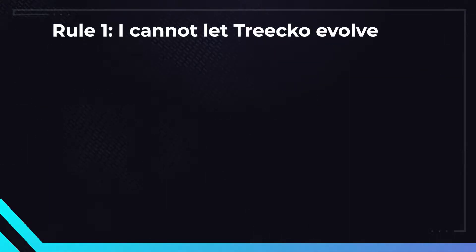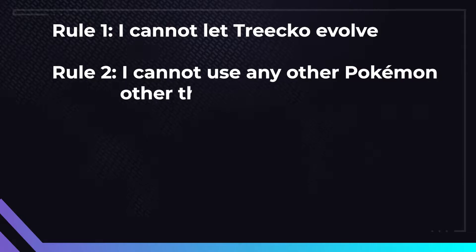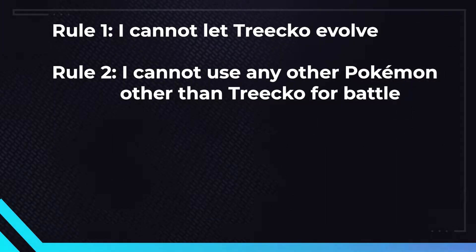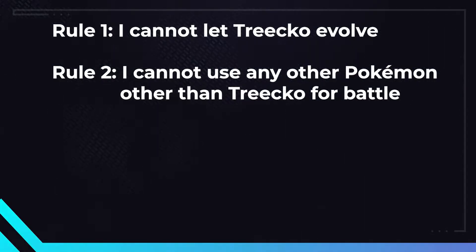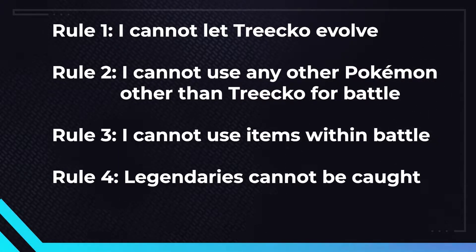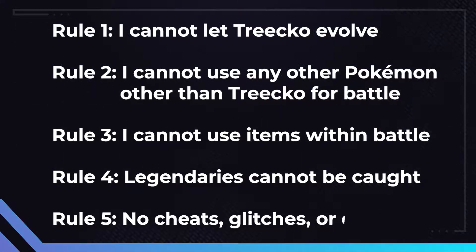Here will be the rules of the challenge. Rule 1: I cannot let Trico evolve during any point of the playthrough. Rule 2: I cannot use any other Pokemon other than Trico unless it's for mandatory double battles, in which case my partner Pokemon cannot attack. Rule 3: I cannot use items within battle, but I can use held items. Healing will be allowed at any point outside of battle. Rule 4: Legendaries cannot be caught. All other Pokemon are fair game. And Rule 5: no cheats, glitches, or exploits to assist during the playthrough.